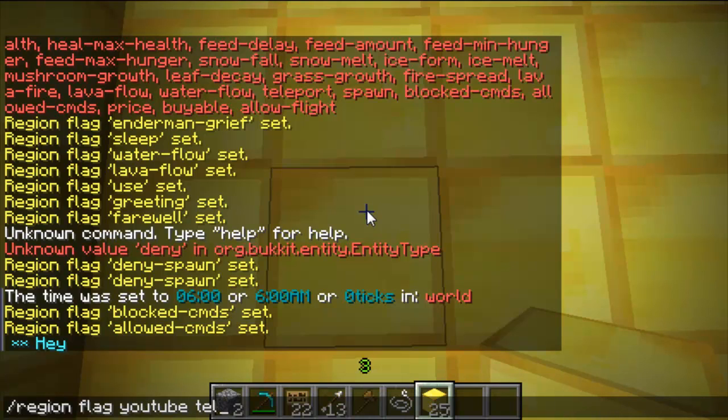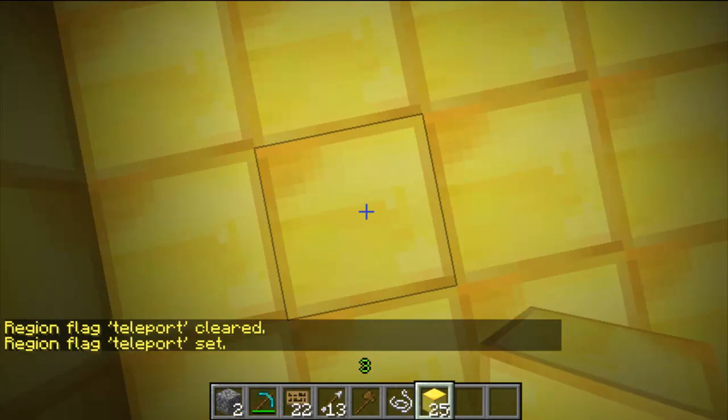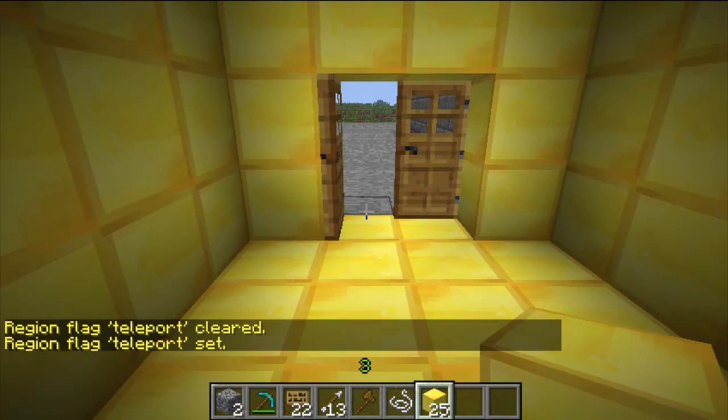The next one's teleport. You put the command in and it sets a teleport point for this region — so you just put in teleport here, and I'll quickly show you the command.